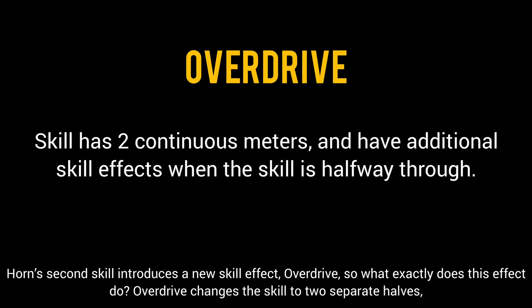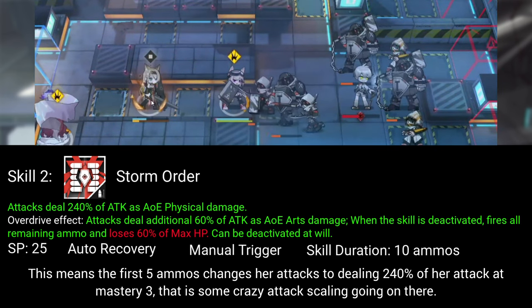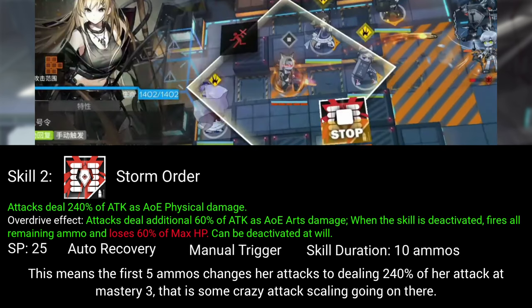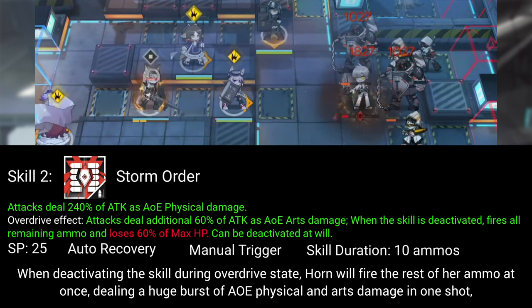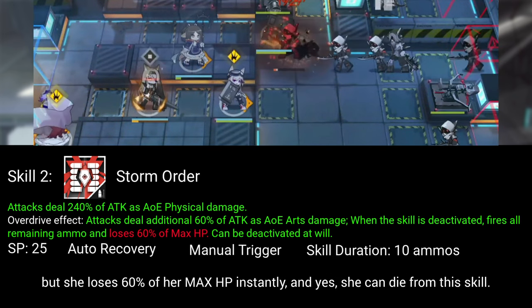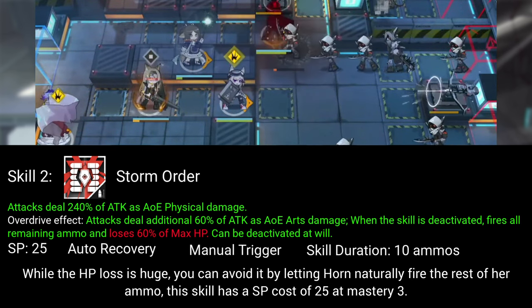Horn's second skill introduces a new skill effect: overdrive. Overdrive changes the skill into 2 separate halves, with the second half having different effects. Her second skill is an ammo-based skill that grants 10 ammo upon activation. The first 5 ammos change her attacks to dealing 240% of her attack at mastery 3 — that is some crazy attack scaling. The overdrive effect makes her attacks deal additional AoE arts damage on top of the 240% attack increase. When deactivating the skill during overdrive state, Horn will fire the rest of her ammo at once, dealing a huge burst of AoE physical and arts damage in one shot, but she loses 60% of her max HP instantly — and yes, she can die from this skill. You can avoid the HP loss by letting Horn naturally fire the rest of her ammo. This skill has a SP cost of 25 at mastery 3.